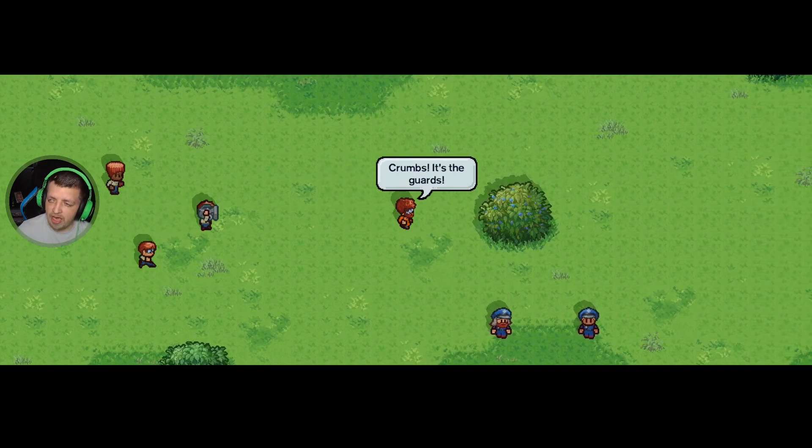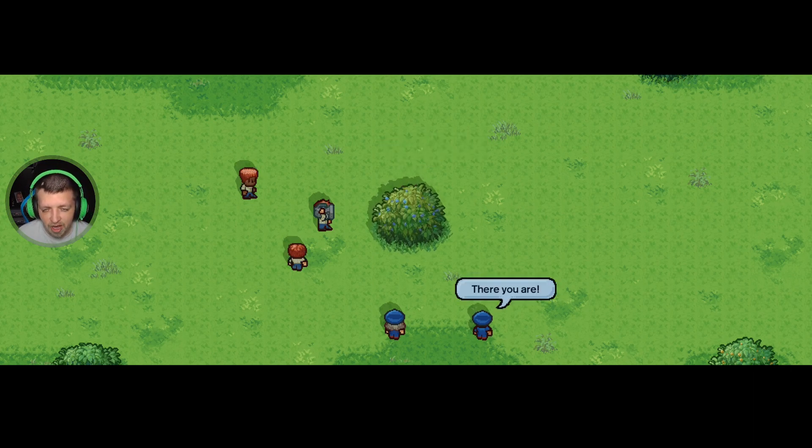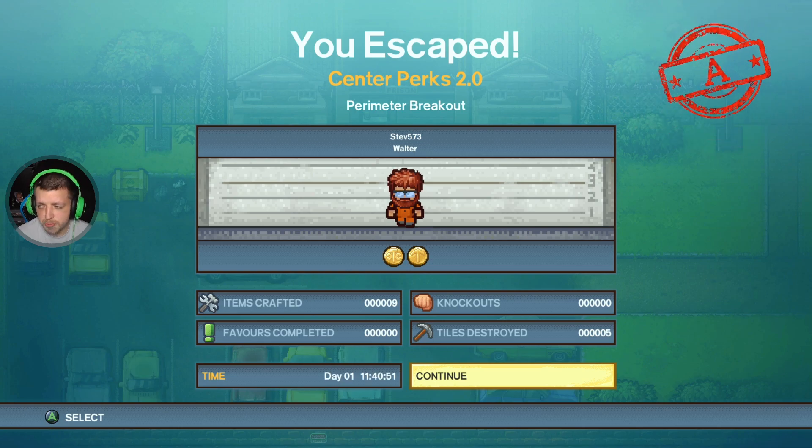I managed to break out, so I have proved that the security in this prison is not actually that good - we broke out in less than a day! The guards might be onto us but we broke out in less than a day - incredible. We didn't even have to knock anyone out. We rate this prison's security two out of ten because we broke out within a day. Any prison can be broken out of in a day if you put your mind to it. Walter has proved that Center Perks security needs stepping up. If you want to see Walter again in another prison, please like, subscribe, leave a comment saying you want to see Walter again, and I'll see you next time.